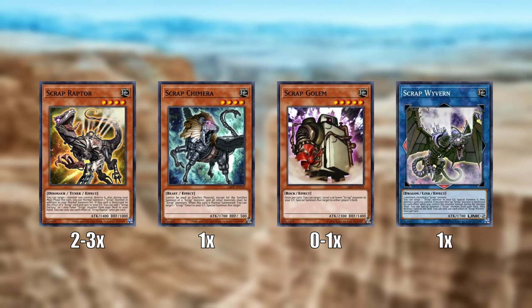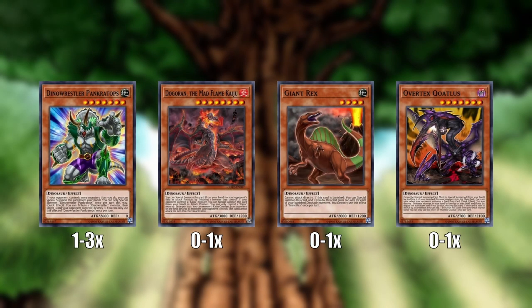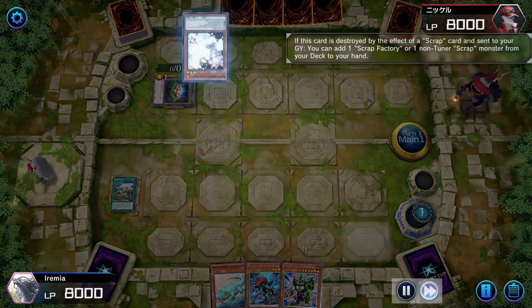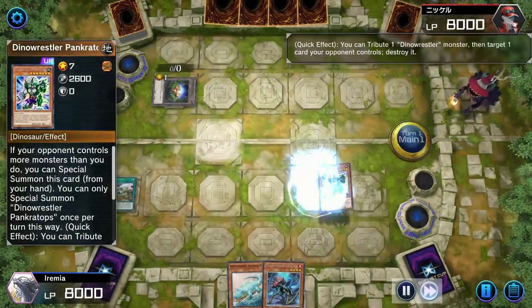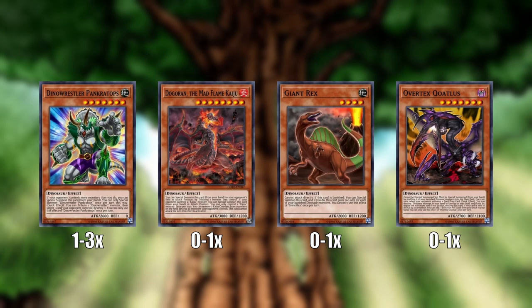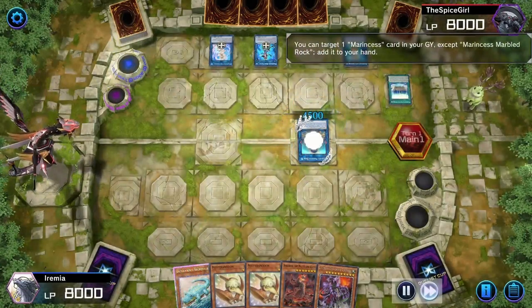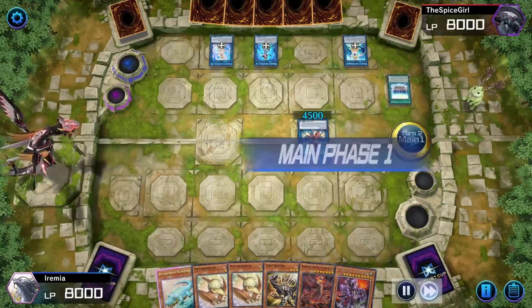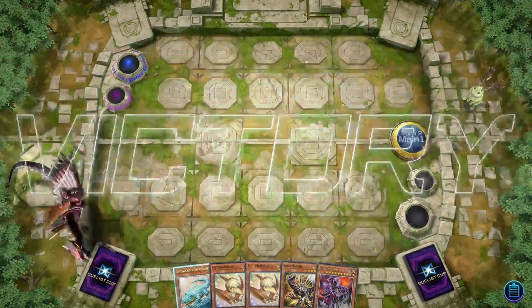Now that we covered the primary cards of the deck, we can go over some other dinosaurs you can play. Dino Wrestler Pankratops is probably the most well known. He's a very popular going-second board-breaking card because you can special summon him for free and destroy one of your opponent's important cards. He can also get around stuff like Skill Drain because his effect resolves in the graveyard, which can be really helpful since dinosaurs have a pretty significant problem with backrow floodgates. Another way you can break boards is Dogaran the Mad Flame Kaiju — he is a dinosaur kaiju, so he's searchable by Oviraptor, and you probably already know kaijus are really helpful at breaking boards.